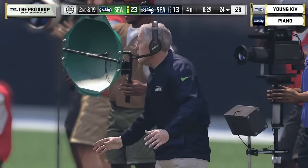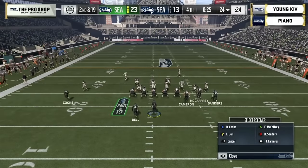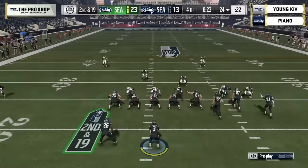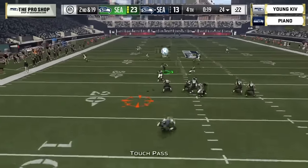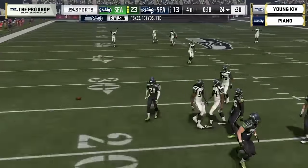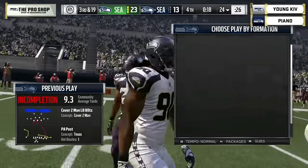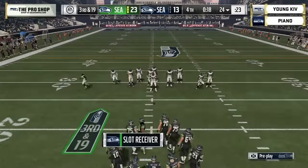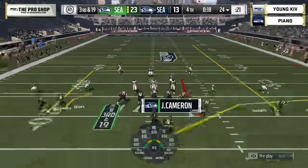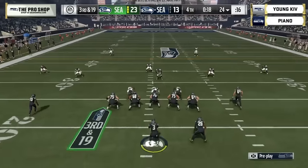28 seconds left. It might get to the point where you throw deep and try to get out of bounds, then kick a field goal — you need two scores: a touchdown and a field goal. Russell Wilson hit as he's throwing — incomplete. You need 10 points either way, so you need the onside kick regardless. Taking that sack was the last thing he wanted. Now he's looking at third and 19.